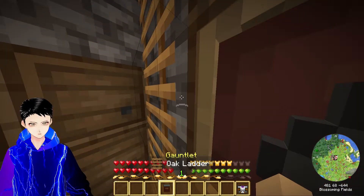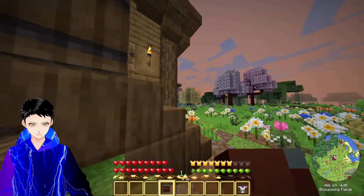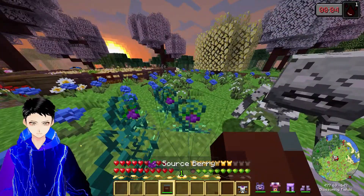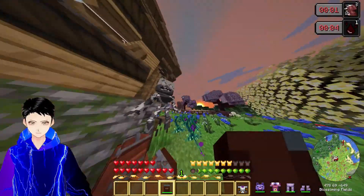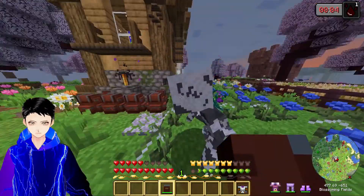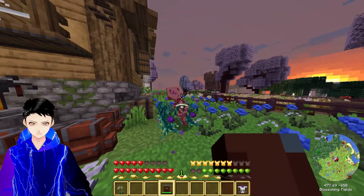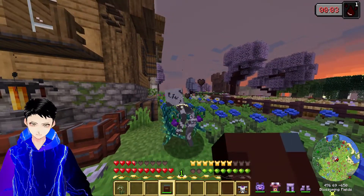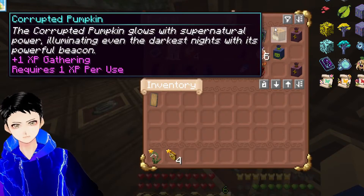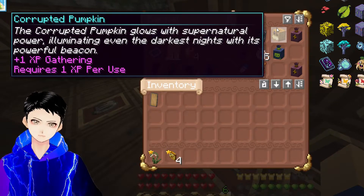Let's test out this gauntlet a little bit. You annoying creature making all that noise, might as well have some action in this video. Come on! Alright, alright. How much health do you have? Just be done with this. There we go. Get stuck in the bushes. The corrupted pumpkin with supernatural power, illuminating even the darkest nights with its powerful beacon.